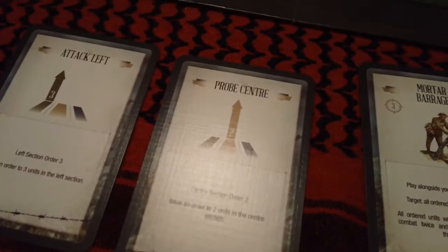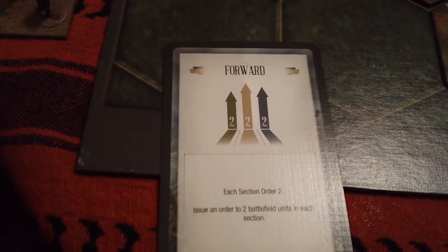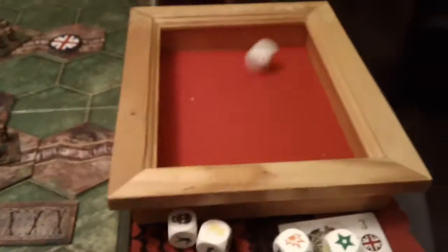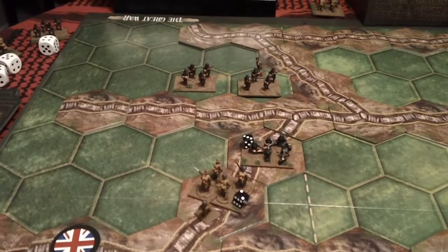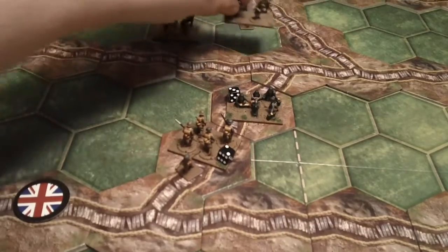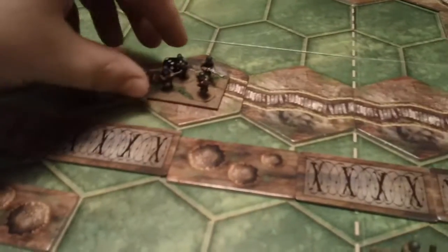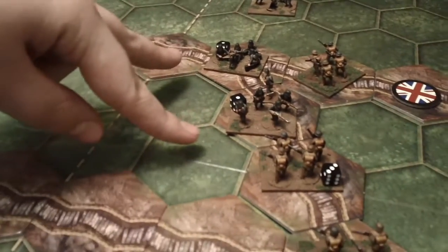Our new command card is probe center, and we'll also draw a combat card which is body armor. The Germans are going to play forward — yikes. We're going to roll for combat cards starting with gas attack — does not play. Gas attack: on the German right section will be this machine gun unit and this infantry unit which will move up. In the center it will be this unit moving here, and over here will be the usual suspects — these two units.